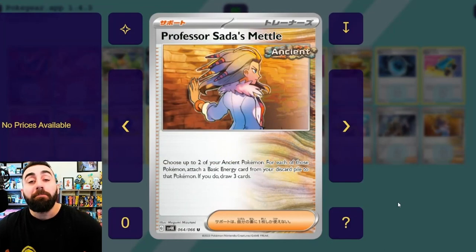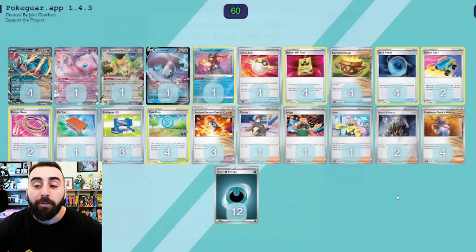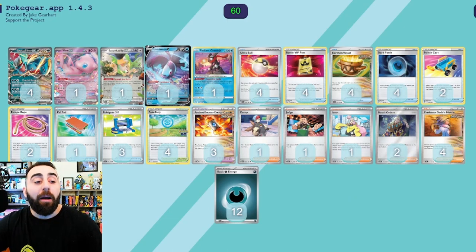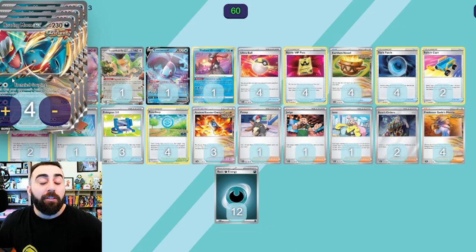We have four copies of Professor Sada's Vitality — it has the Ancient tag. Choose up to two of your Ancient Pokémon; for each of those Pokémon, put a basic energy from your discard pile onto that Pokémon, and if you do draw three cards. So again, we really want to get those energies into the discard pile for Dark Patch, Motivate, and Professor Sada's Vitality — all of those accelerate from the discard. We can have two Roaring Moon EXs, use Professor Sada's Vitality to get a Dark Energy from the discard onto each of them, draw three cards, then Dark Patch and Motivate to power these things up really, really fast.